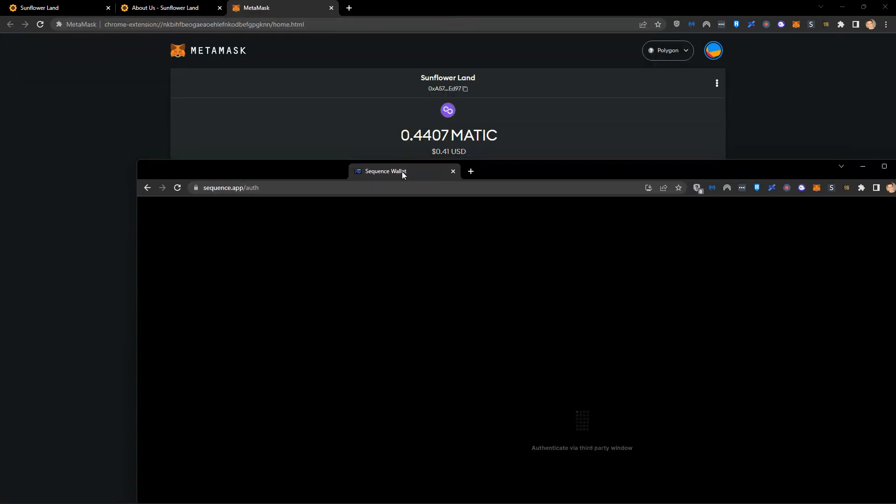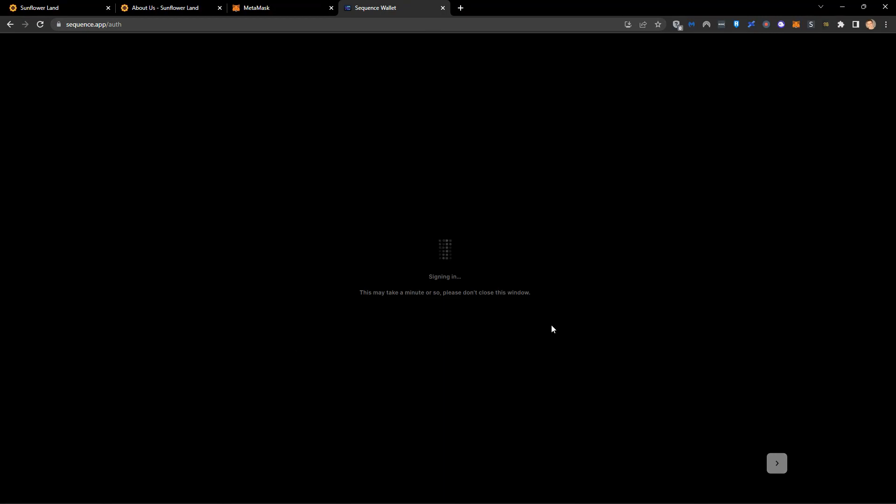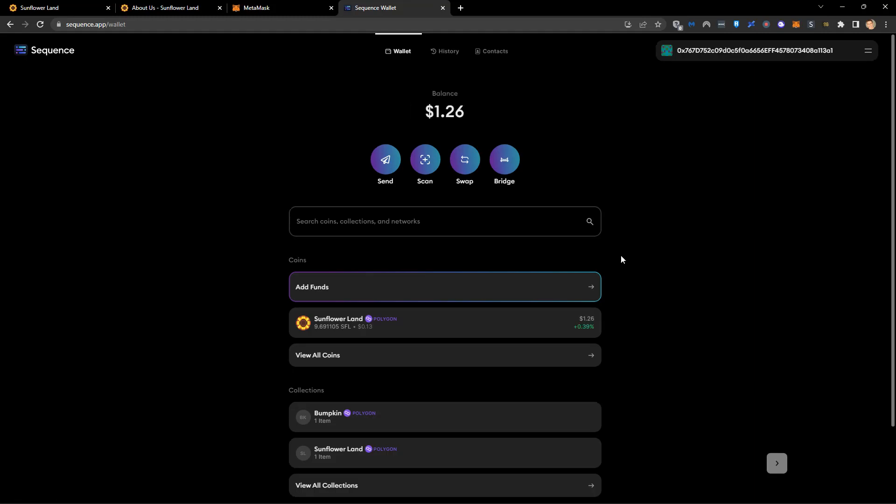If I click on Google, it's going to ask me to log in. I'll authorize that in a different window. I've just logged in via my Google account and it's signing me in — it says it might take a minute. The first time you create your account, it's creating you a web3 wallet connected to your email address.